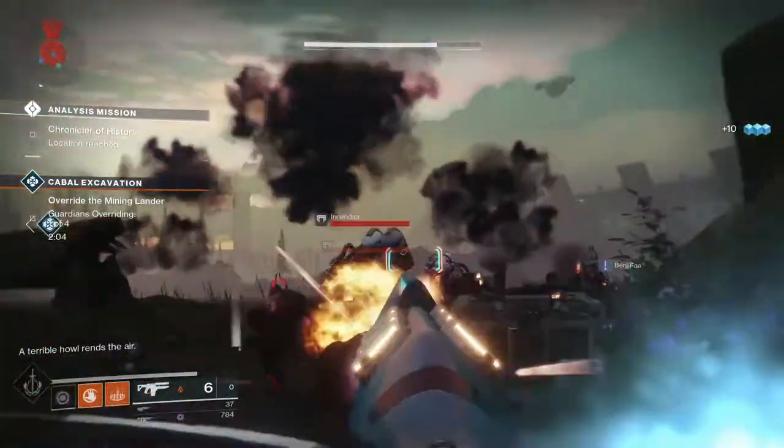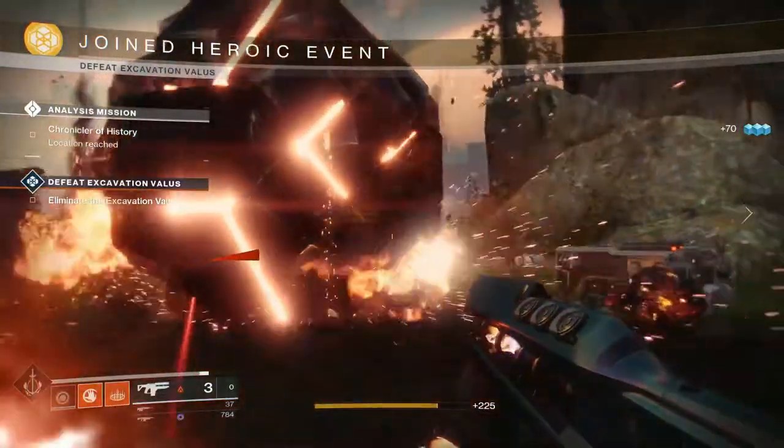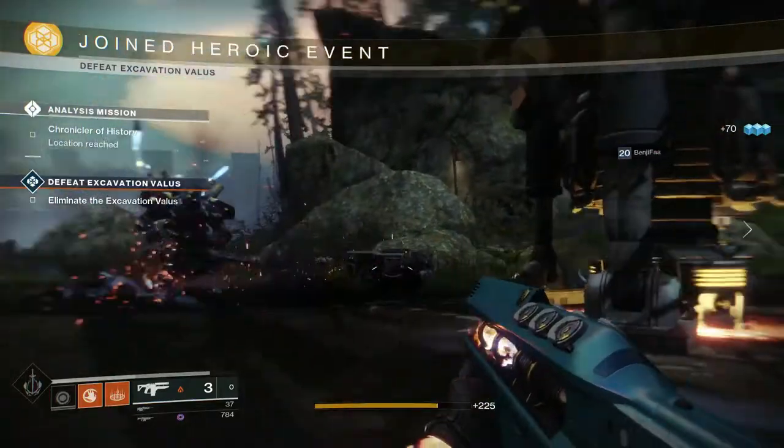Once the Thresher is down, the Cabal will immediately drop the excavation Valis and summon reinforcements. This will begin the heroic event.